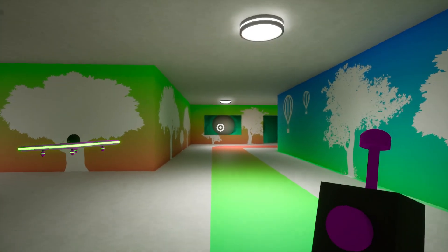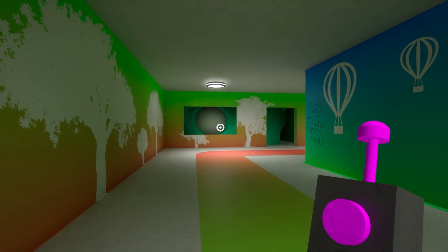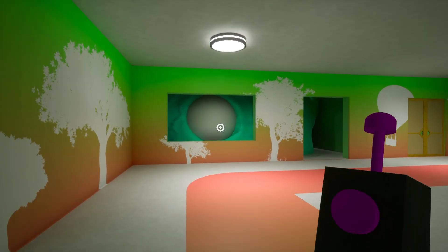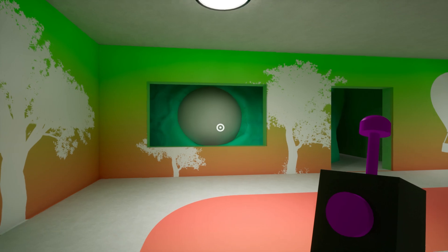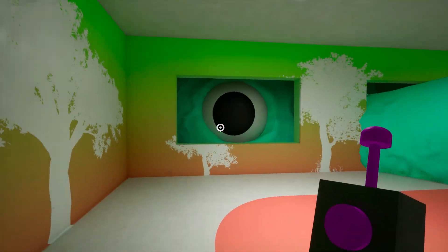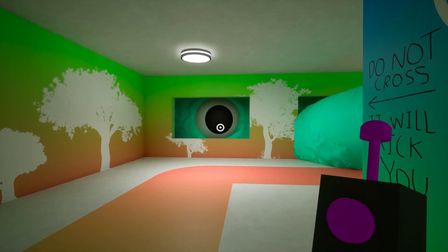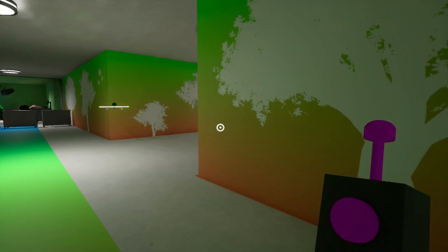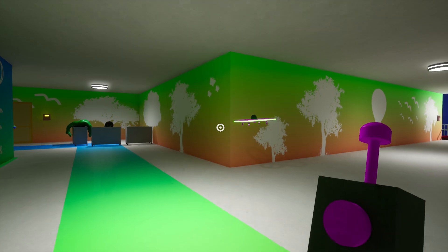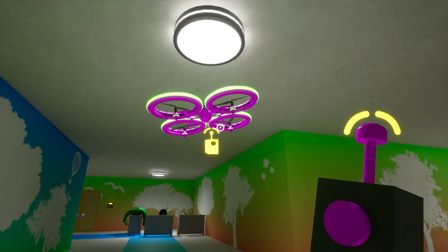Welcome to Garden of Banban 2. Today we're all about finding secrets. The first secret we need to find is the red key card, which is apparently inside this room right here behind this giant eyeball. I kind of want to walk up there and rub peanut butter right on his eyeball - that thing is so huge. Instead, I'm going to smash him right in the face with my drone.